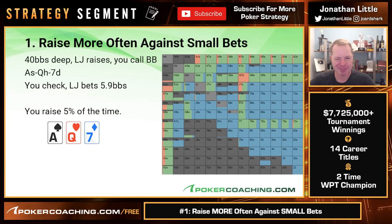What if they bet bigger — let's say they pot it? Now you raise only 5% of the time, and all of these junkers start folding or calling. You're raising far less often, almost entirely for value. Against a pot-sized bet on ace-queen-seven, you're not raising very often at all, because when the opponent bets pot on this flop, their range should be incredibly strong — like aces, ace-king, ace-queen, ace-jack, ace-ten type stuff. Against that range, you just don't get to mess around. So against the small bet you're raising 15% of the time; against the big bet you're raising 5%, which is almost never.